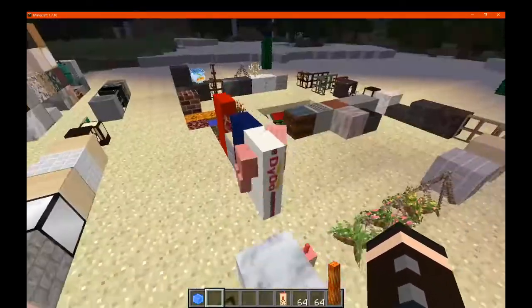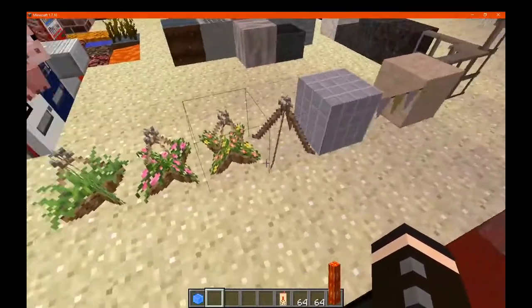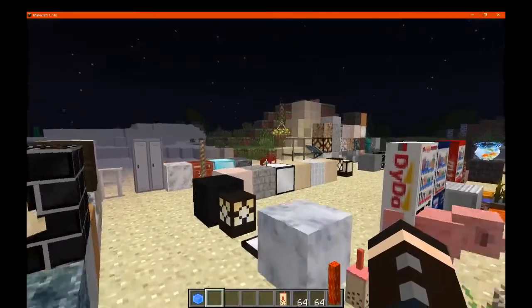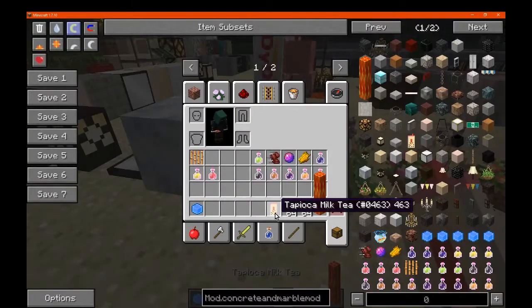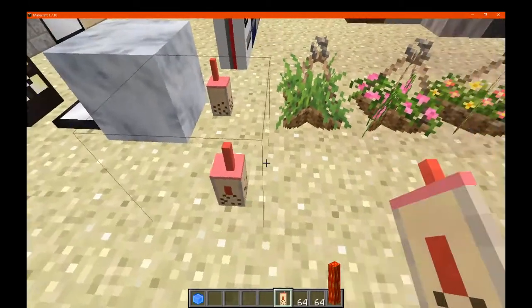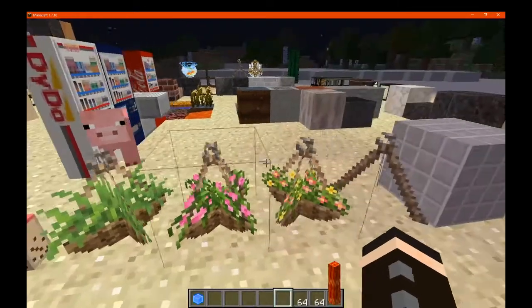You pretty much just place it underneath, so it's working in with the block underneath. They don't actually float or require a thing like a pumpkin for example. You've got the tough yoga milk tea which you can pretty much just place in the world and then place again or interact with it and it disappears. I don't know — it's just a decoration apparently.